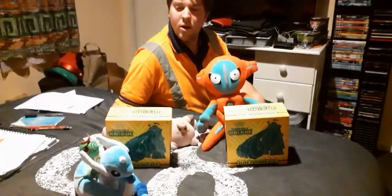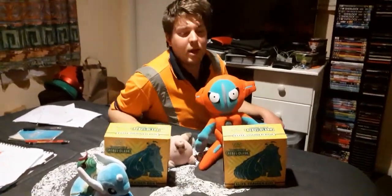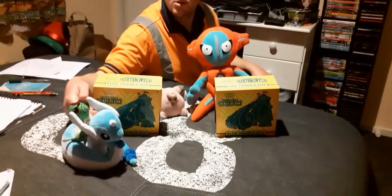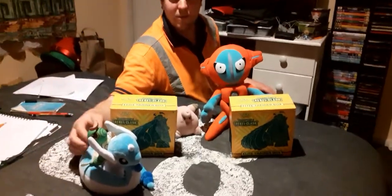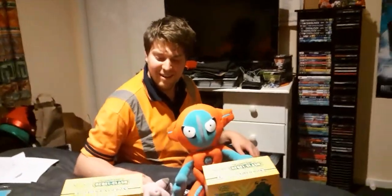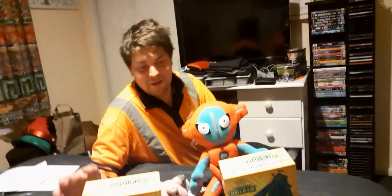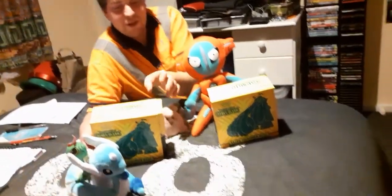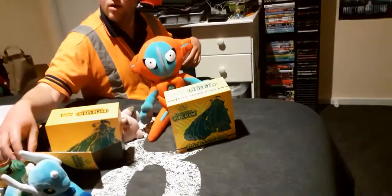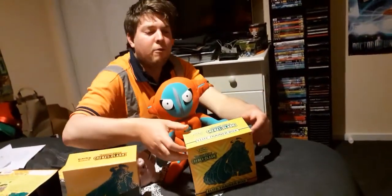Heywood here and I've got two boxes of Rebel Clash to open. I've got my own little mascots here — I've decided to put Caterpie on top of the three Dratini, and I've got little Clefairy sitting here and Deoxys. But anyways, I'll pull these off.